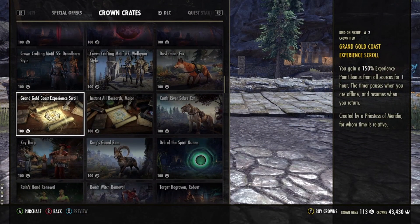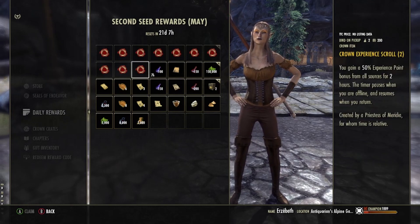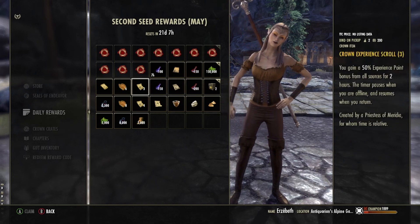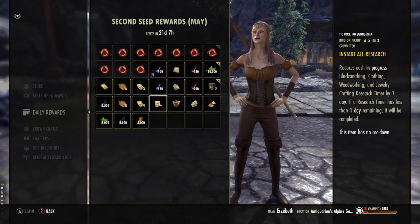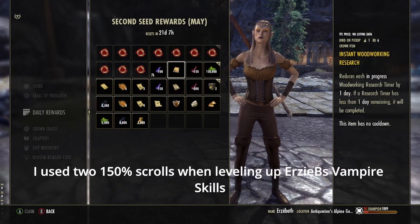Experience scrolls can be bought from the Crown Store, but they're also available as daily rewards — ESO gives you a little present every time you log in. Every month, you can find several XP scrolls among daily rewards. This is the easiest way to get XP scrolls, and trust me when I say that one 150% booster goes a long way.